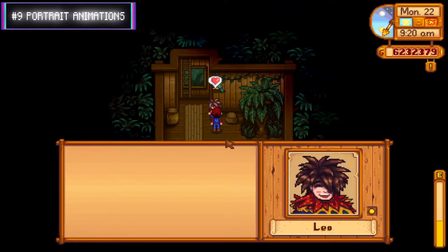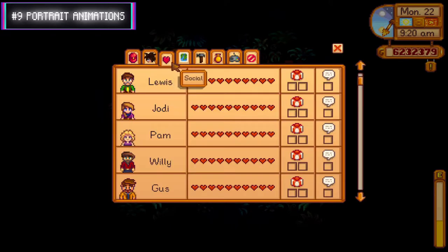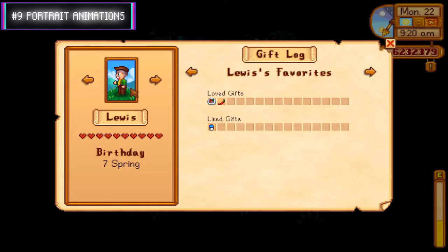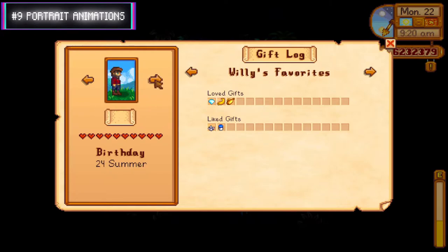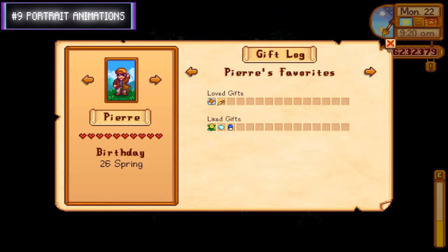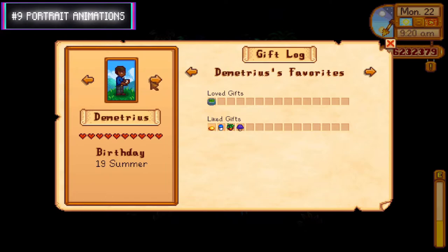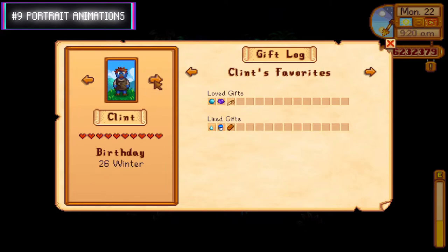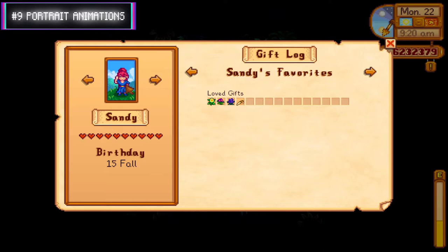Number nine: unlock portrait animations for townies. In the social page, having four or more hearts will unlock a special animation when you click a character's portrait. Louis makes a shocked expression, Jodie cleans, Cam crosses her arms, Willy smokes his pipe, Gus cleans a cup, Pierre puts on shades, Linus jumps in fright, Demetrius takes notes, Clint turns blue, the Wizard smiles, the Dwarf juggles a bomb, Kent looks down, Sandy waves.